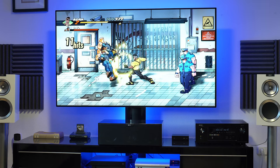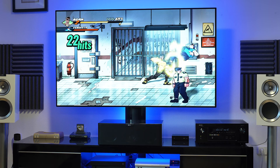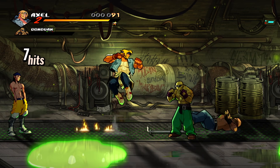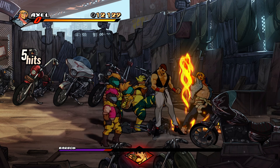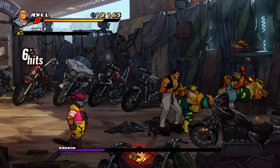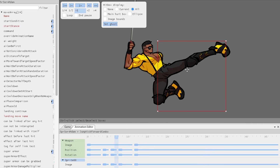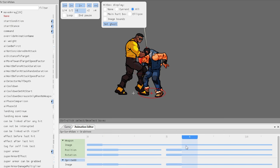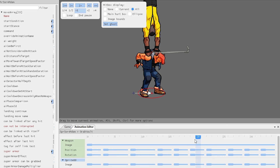Streets of Rage 4 was created using the in-house developed Guard Crush engine, which allows for smooth 60 frames per second 2D action across multiple platforms. The game targets 1080p, but as with games like Cuphead, the output resolution has little impact on what you see — the artwork is crisp and clean across all platforms. The central focus of any brawler will always be the characters, and the character editor allows everything to be adjusted by hand: from collision boundaries to move timing. Artists provide the necessary key frames, and the designer can then insert each frame and adjust how everything works within the game.